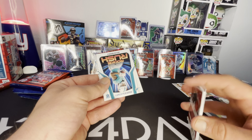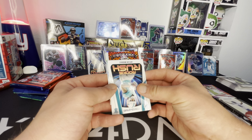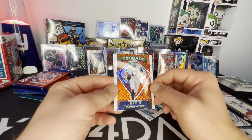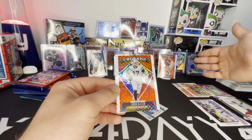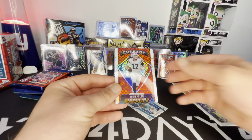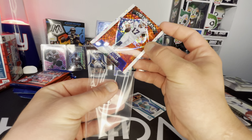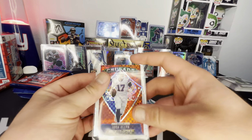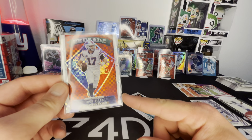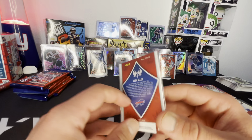A rookie rush — Jalen Waddell! It's not our last card — Josh Allen. I have the silver crusade Josh Allen. That sucks. Jalen Darden. I mean, it's still nice. At least it wasn't another Joe Montana. But I have the silver Josh Allen right there. It's still really sick. At least I got one in this one — the last blaster I opened, I didn't get a crusade.